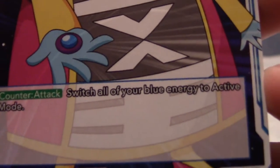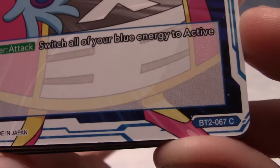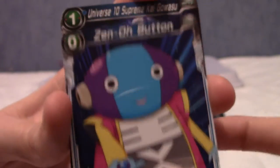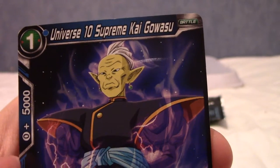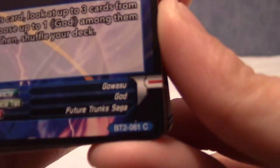What does that do? Switch all of your blue energy to active mode. This is zero cost as well — that's pretty cool. Next, we have Universe 10 Supreme Kai, Gowasu — not Elder Kai, Supreme Kai. That is also a common. He is a god and this is the Future Trunks saga again.